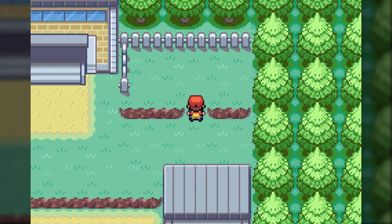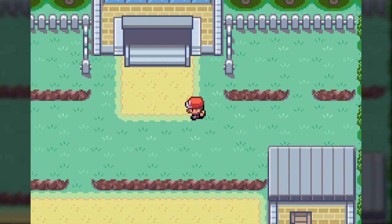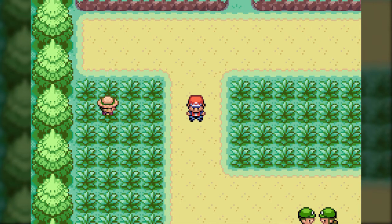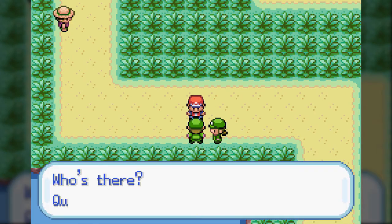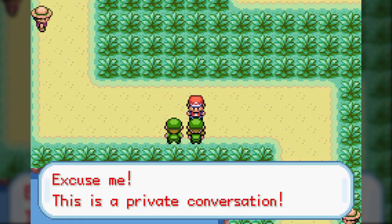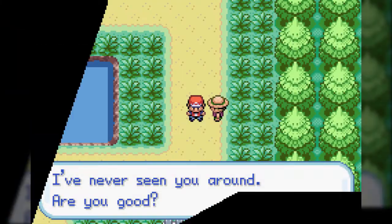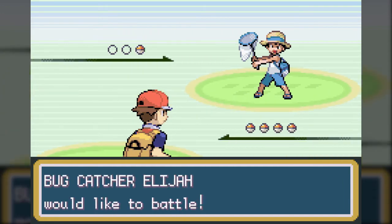Welcome to Route 6, a place that is more or less the same as Route 5 - I think even the Pokemon obtainable here are the exact same, barring those we can encounter in water, because we will eventually be able to surf and that has an entirely different set of Pokemon we can encounter. As for the trainers here, the Bug Catcher has a bunch of Weedles, that Camper had just a Squirtle, the Picnicker had a Rattata and a Peek-shoot, whereas this Bug Catcher has a new Pokemon for us to encounter.